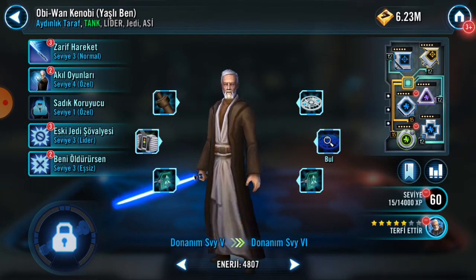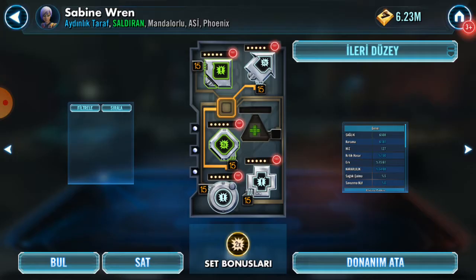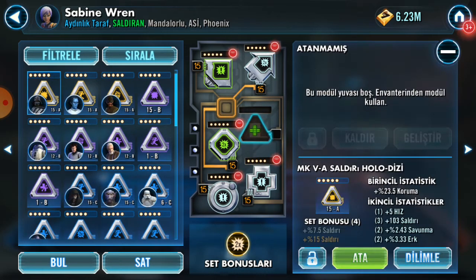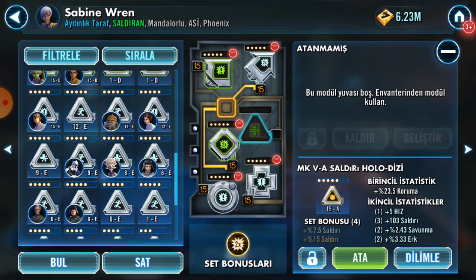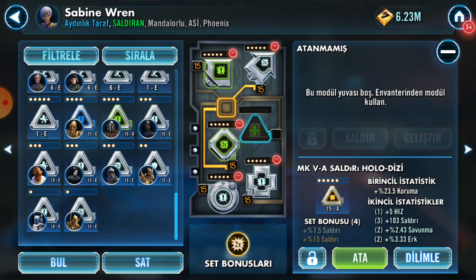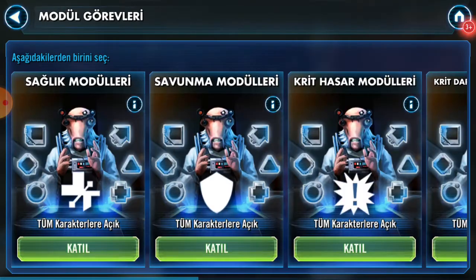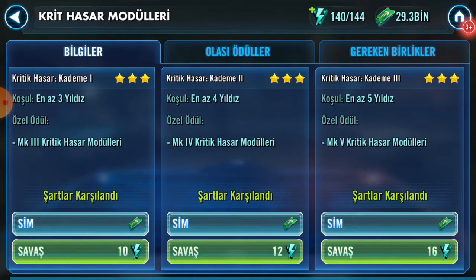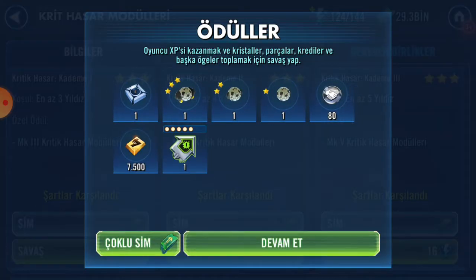And Old Ben — we got Health and Potency. I'll be missing a piece. What is it? Crit Damage. I can surely find a Crit Damage mod here. We will need to craft a Crit Damage mod. Let's try one — maybe we'll get lucky. Nice, we'll get lucky.